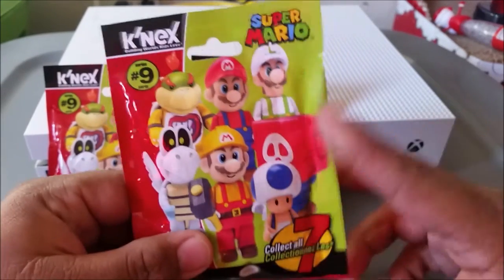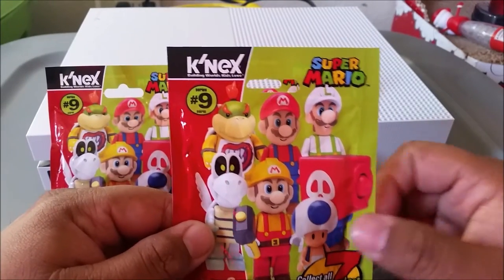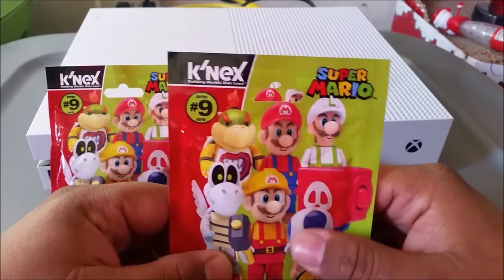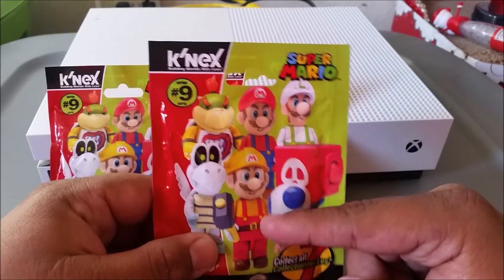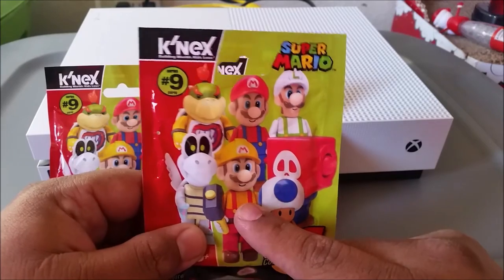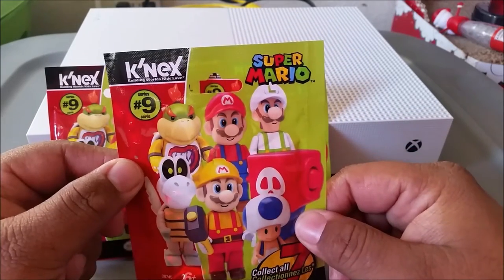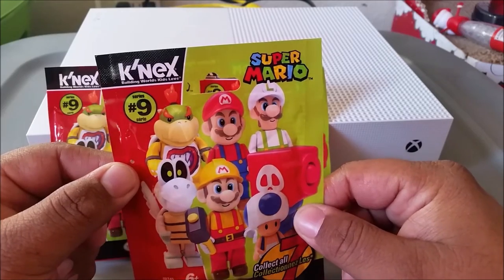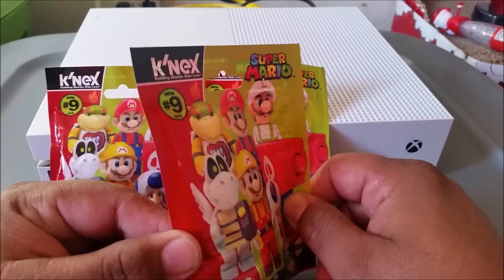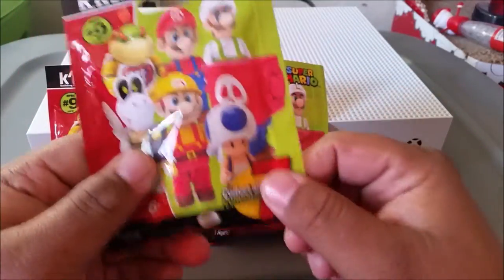They finally came out with Series 9, and instead of just doing a regular Mario, Yoshi, and Princess — which is boring — they came out with Mario and Luigi. Mario looks really cool because this is the Mario Maker version, which is totally awesome. They also have Baby Bowser, and this Dry Bones has wings.